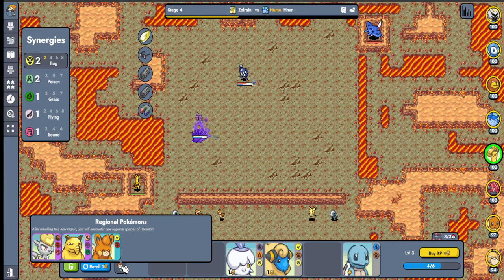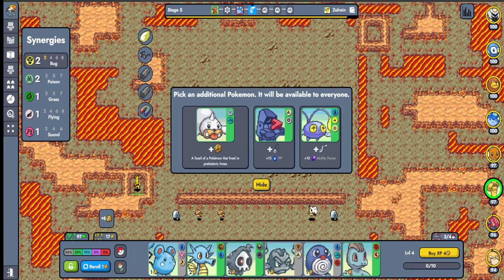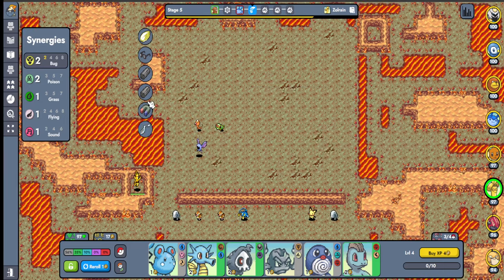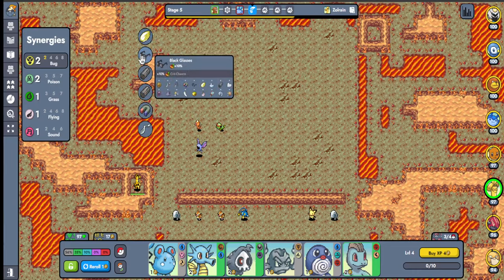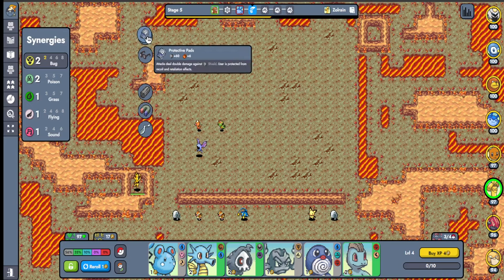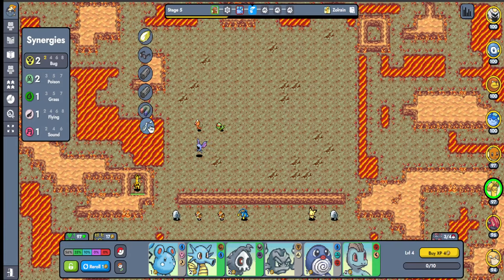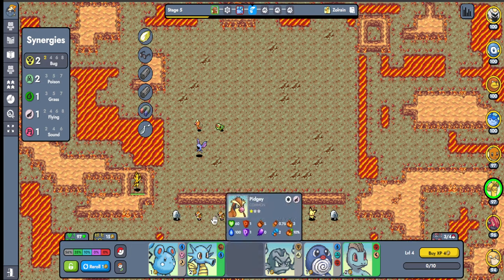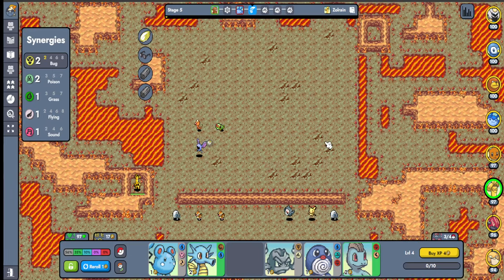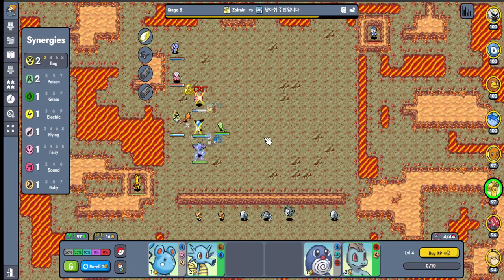There's a small chance I can win this fight. Let's see what we can bring in — that'll be really interesting. We could do Upgrade as well, that could be good here. I might just put this on Sableye — I need Dark, Rock, and Ghost — so something like this would be interesting.